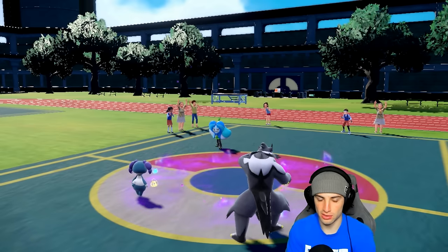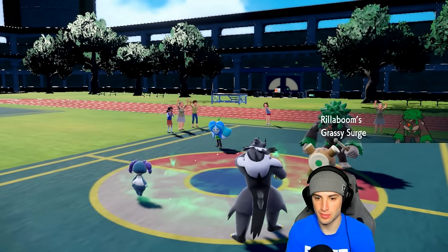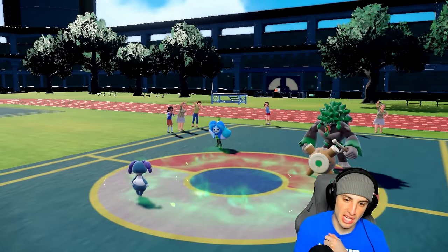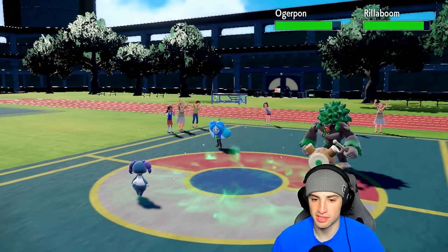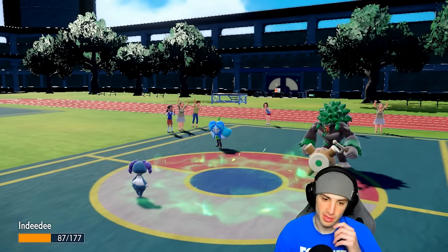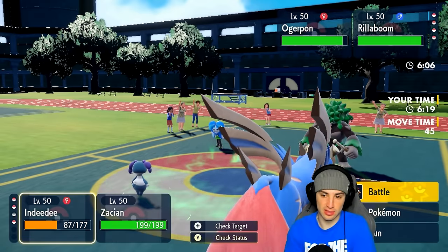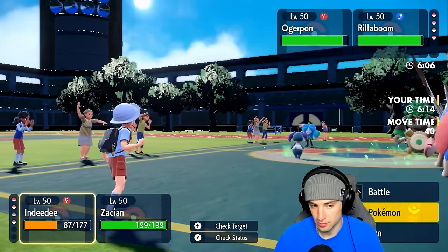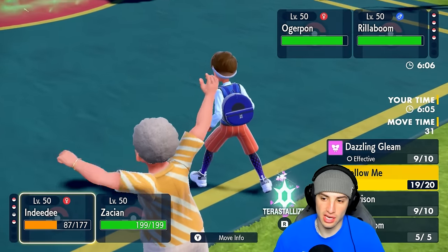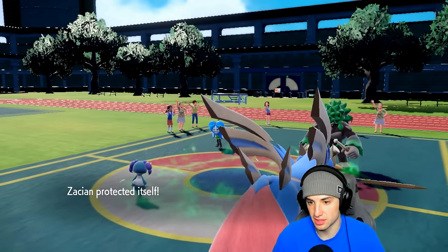Yeah, they kill my Urshifu — okay, so I get to bring out my faster, stronger Pokemon. They could Fake Out here if they want to, but that won't do much damage. They're honestly playing this one pretty well. I've got the grassy boys out, the real question is do I want to get terrain back. I'm going into somebody with Protect, so I gotta Protect here. I think we just let Indeedy die and Protect my boy in the back. We're going to need the clutch in the back end.